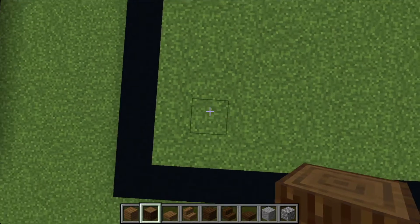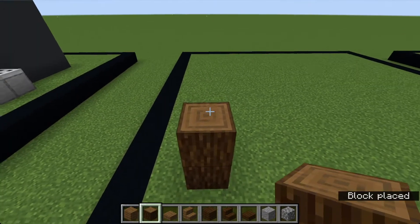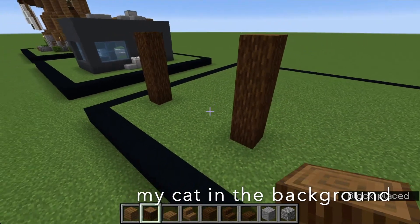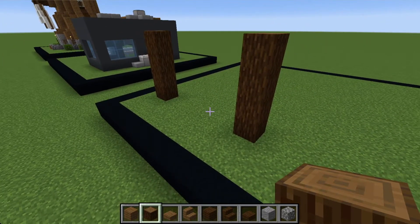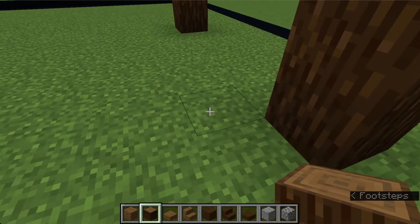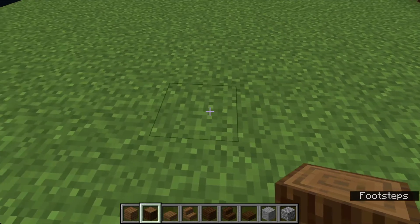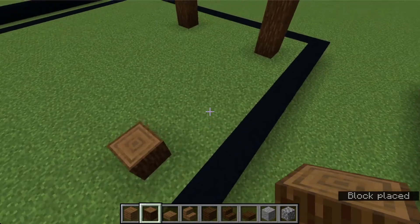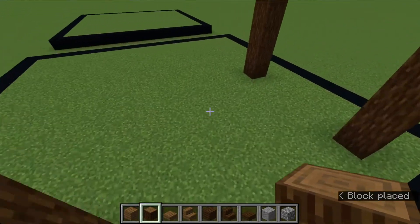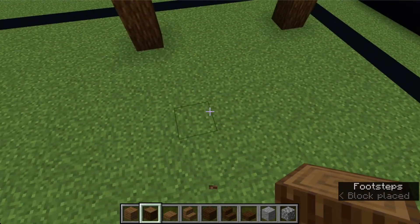You're probably building in an area but I'm just going to start right here. It's a pretty big build. You want to go four blocks up, then go over by five and do that again. For the other side, count over by seven and then place one right here. There are seven blocks across - build four up and do it on the other side to match it.